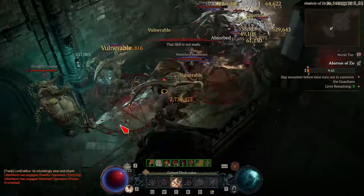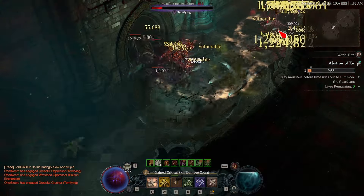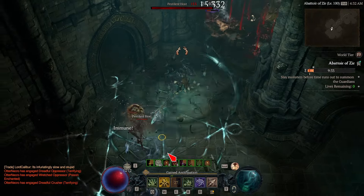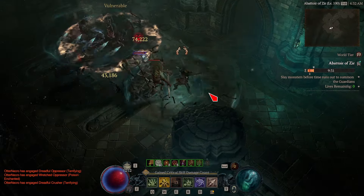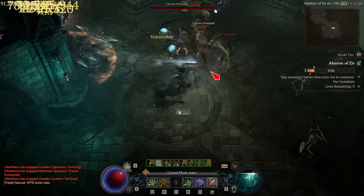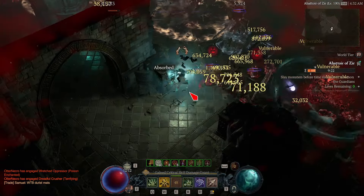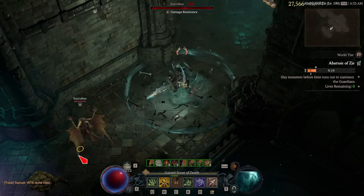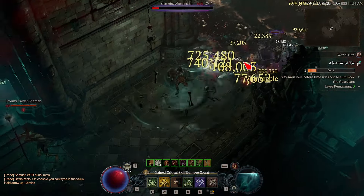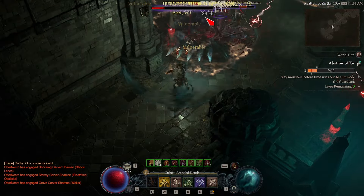Bone Spear is without a doubt the best Necromancer build for PvE speed clearing anything up to tier 100 and tier 7 in Abattoir of Zir, but once the damage output becomes high enough against us, Bone Spear just can't keep up. But that's okay, because we now have a build that's incredible for 90% of the content in Diablo 4. And with all the bad news out of the way, let's actually talk about the different variants for Bone Spear in Abattoir of Zir and let you as the player decide what will best fit your playstyle.